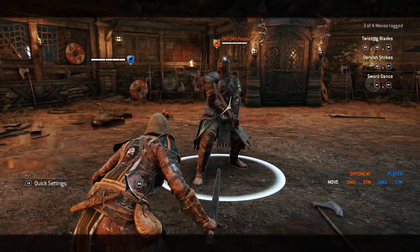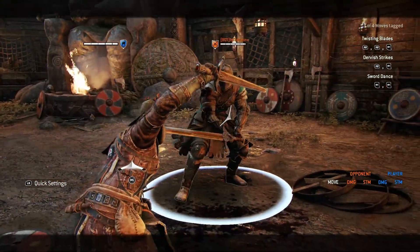Your best option on Peacekeeper is doing the dodge attack to the side followed by the guaranteed bleed.